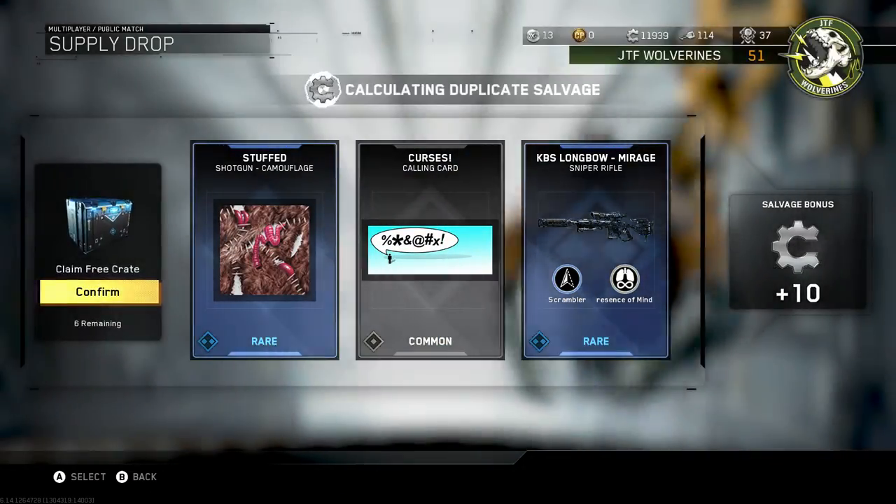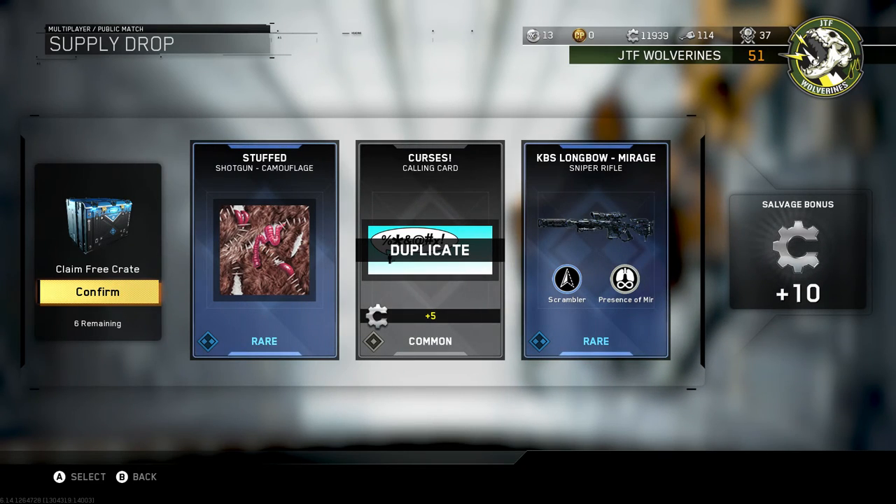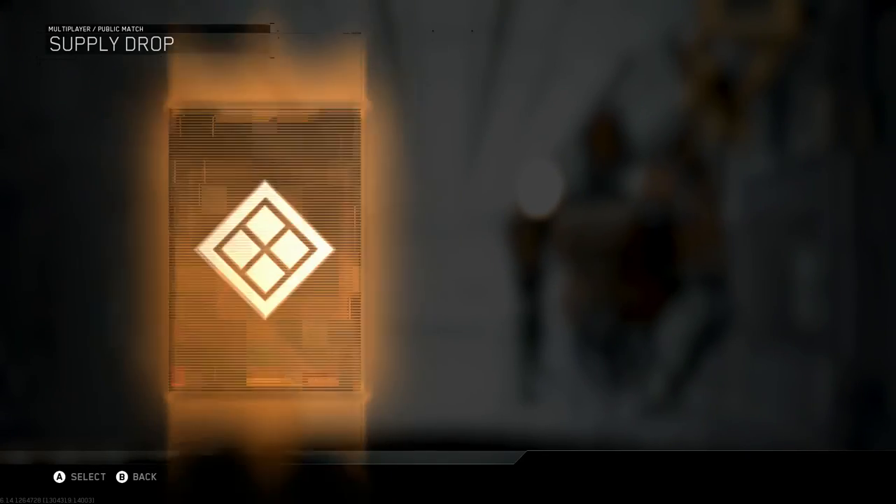Hey, look at this. Here we go. Stuffed camo? That looks like it's made out of turkeys stitched together. That looks pretty damn crazy, to be honest with you.